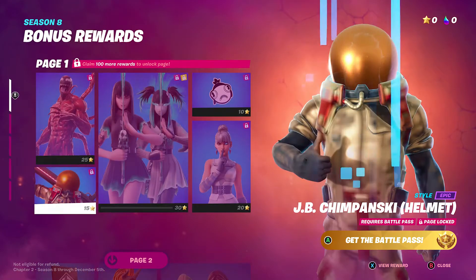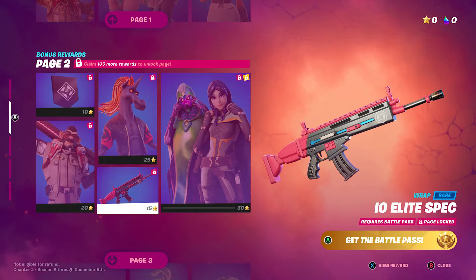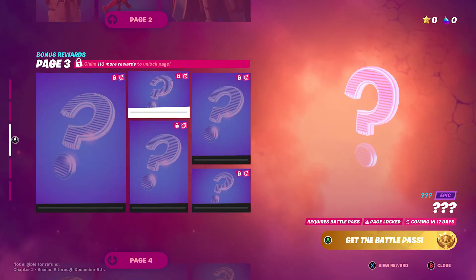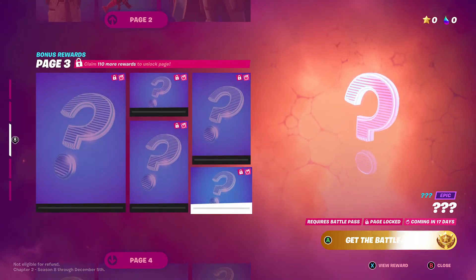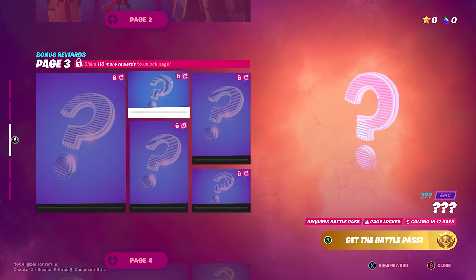We also get the Fabio Sparkle Main Flame Roasted variant, which has a fiery look, and another version of Tauren called Sideways Stalker with a slightly different face. These bonus rewards are unlocked by reaching a certain page or star number tier in the battle pass.